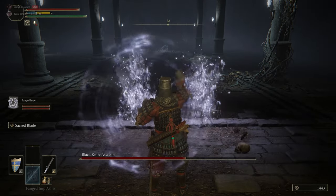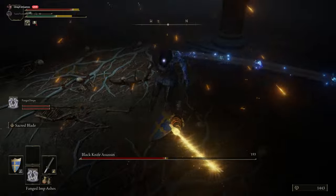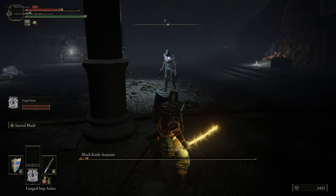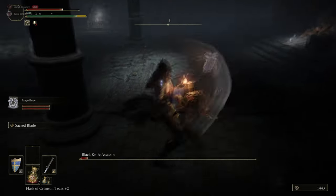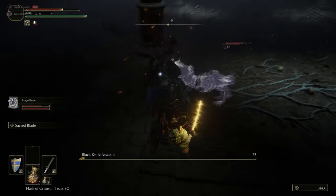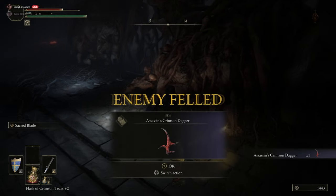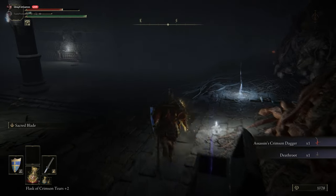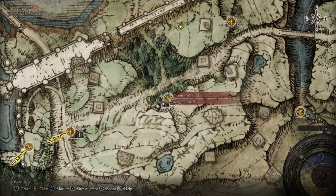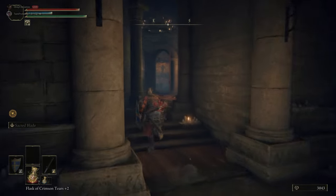Here is the Blackknife Assassin, which only has about half health due to some emergent storytelling. As you can see, the imps pretty much kill it for you — it's wounded and doesn't attack as aggressively as others, with way less health. The other Blackknife Assassins in the game will be slightly harder, but the imps can pretty much solo this one. There's the Deathroot, which we can now give to Garank for the first item — the Beast Eye and the Clawmark Seal are the earliest rewards.